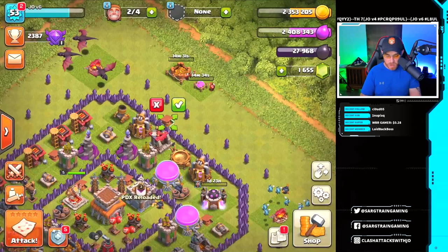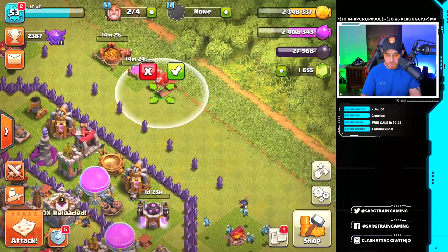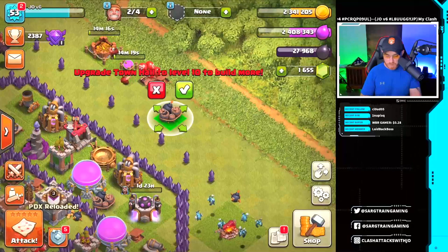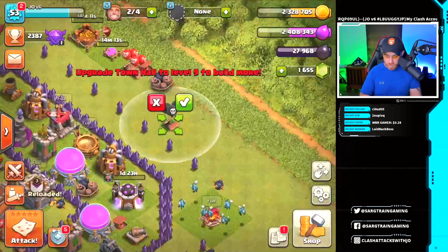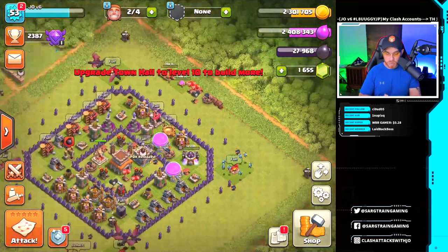I'm going to go ahead and place these and we'll probably upgrade them in the course of the next day or so, catching them up to the levels of the other defenses on this base. We're going to build our air bombs, giant bombs — another giant bomb for the hogs, a little bit of hog defense. And the seeking air mine. We got two builders remaining. Skeleton traps — let's put those down. We'll upgrade those in maybe the course of this video, maybe after.